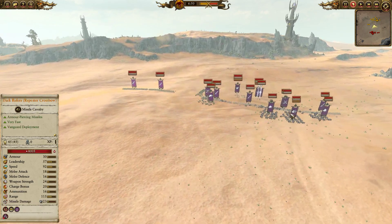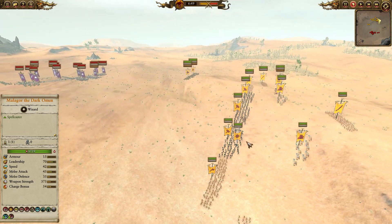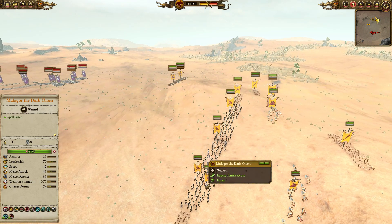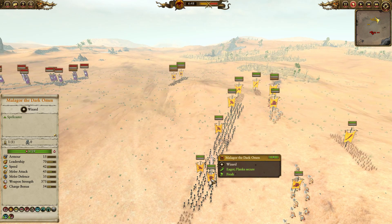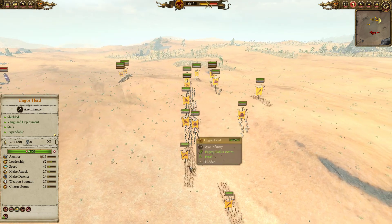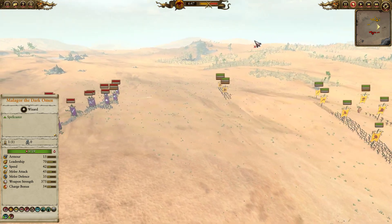It's important to keep in mind that if you bring Malagor instead of some of the alternate lords, he is a very cheap lord despite his spells, so you can often go a little wider than if you bring Morgor. It does give you a little bit of extra spending money to get those Ungors or those filler units.